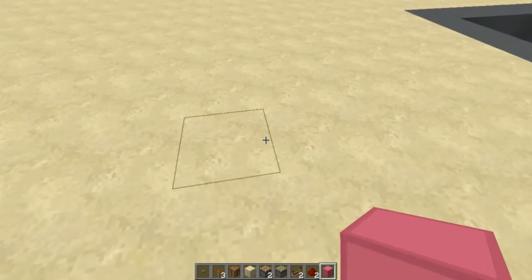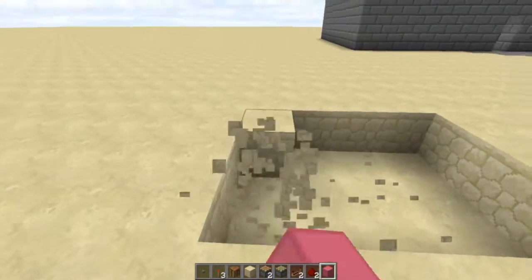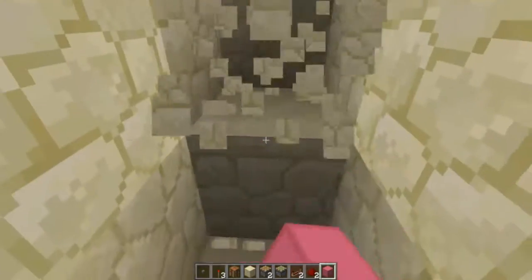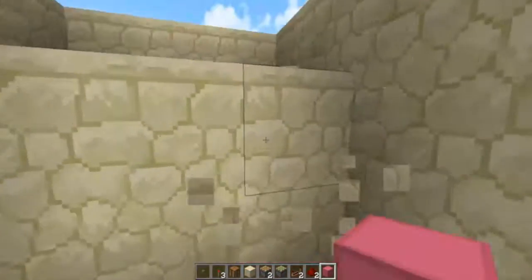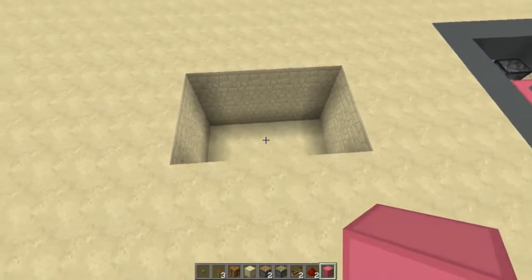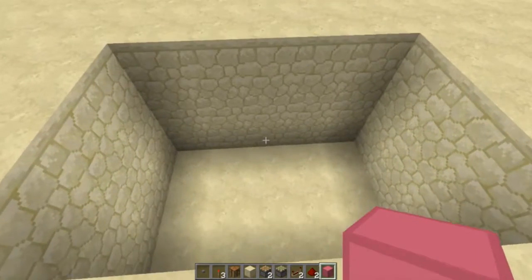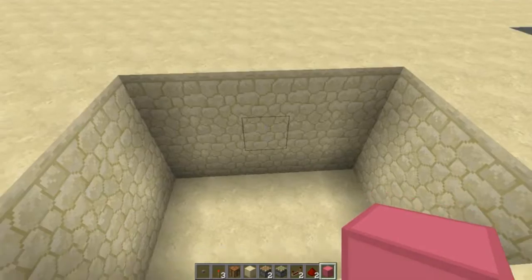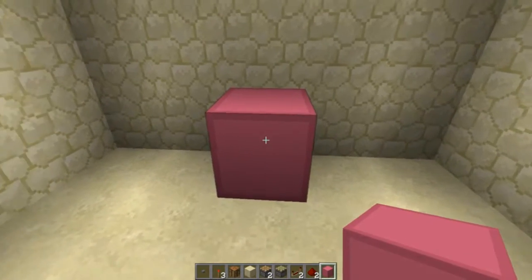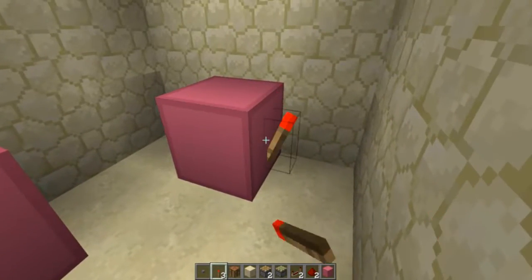The first thing we're going to need to do is mark out a space that's three by five - three blocks by five blocks - and it needs to be three blocks deep. So we're just going to dig that out here and get started. The first thing we need to decide is which side of this we want our block to be swapped on. It's going to be in the middle of the five-length side. So we stick one redstone wiring block there, one there, one there, and what we want to do is pop a redstone torch onto each of them.